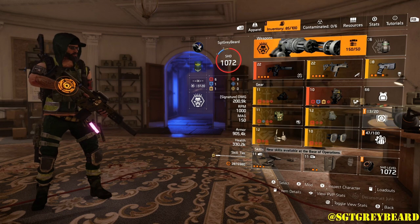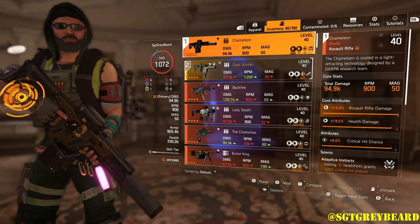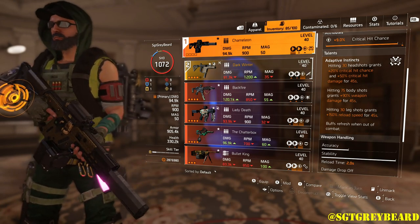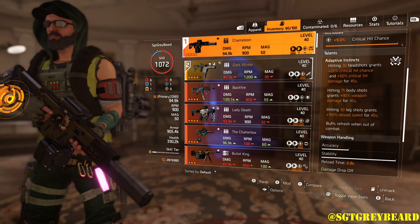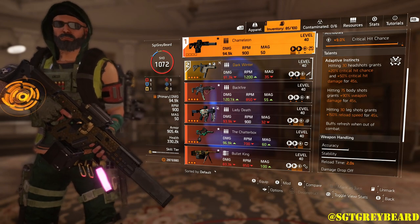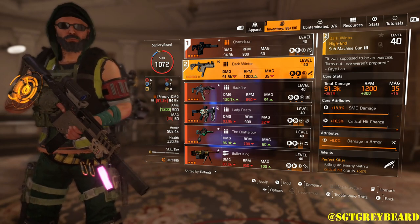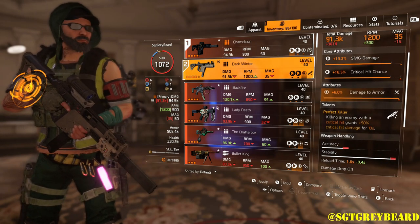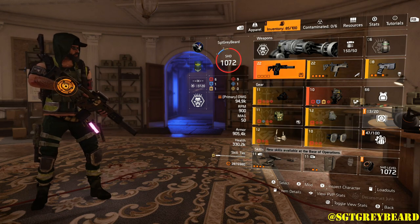You can run Firewall — it gives a damage bonus to enemies within 10 meters and a bonus for your shield — but I prefer the armor on kill for this build. For our primary weapon we're running the Chameleon because of the talent Adaptive Instincts: hitting 30 headshots grants 20% critical hit chance and 50% critical hit damage for 45 seconds; hitting 75 body shots grants 90% weapon damage for 45 seconds; hitting 30 leg shots grants 150% reload speed for 45 seconds. Our secondary weapon is the named Vector, Dark Winter, with the talent Perfect Killer — killing an enemy with a critical hit grants 50% critical hit damage for 10 seconds.